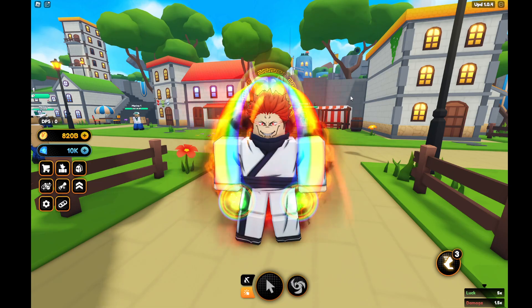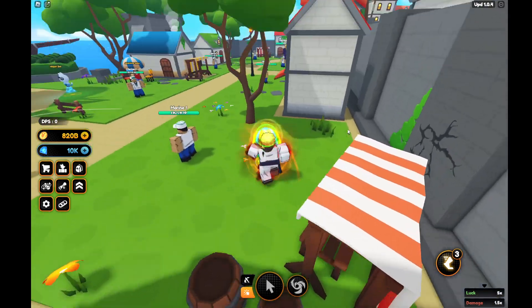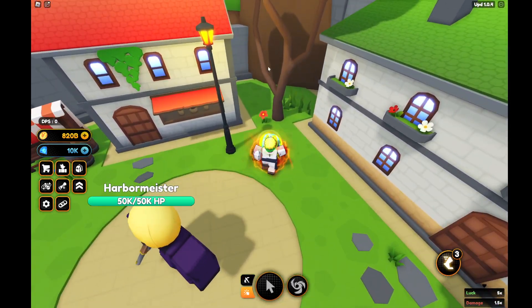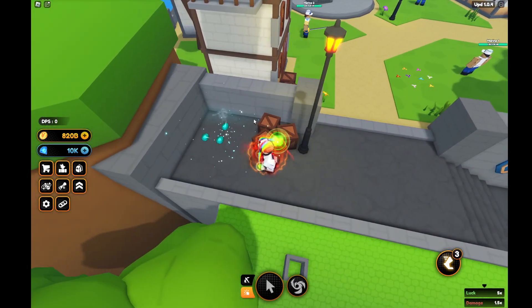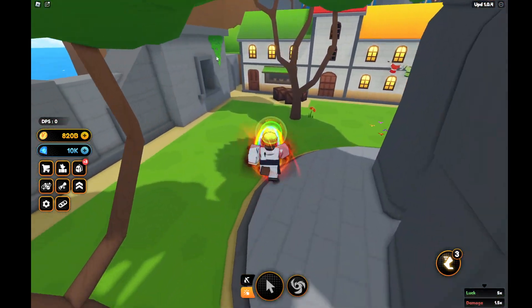Starting from the spawn point, the first location a spirit can spawn is right behind this little market merchant. The next location is behind this greenhouse, then behind Beppo. You can get one right here at the tree. They can also spawn right here at the boxes — you can see one right there. Another location they can spawn is right here behind this building, and they can also spawn over here.